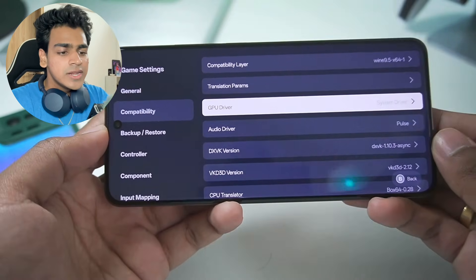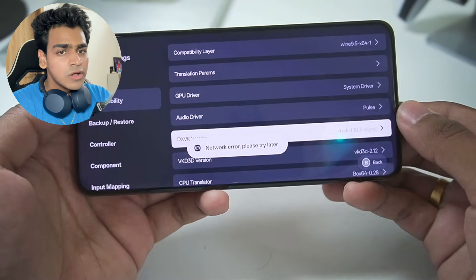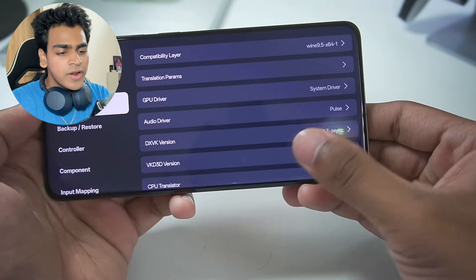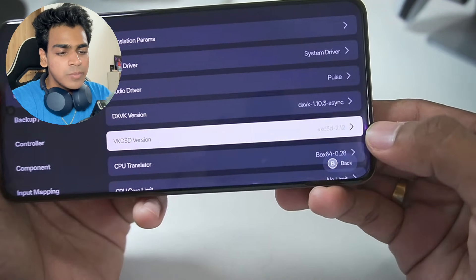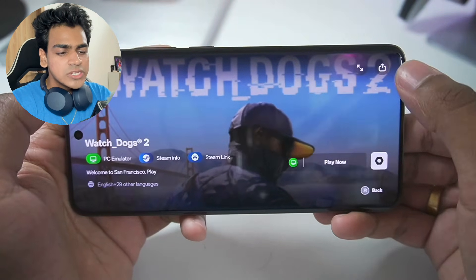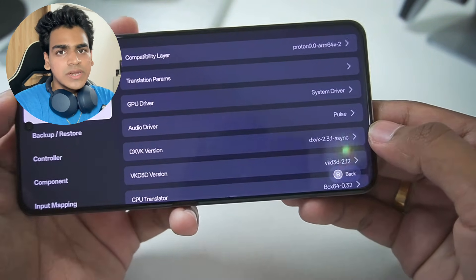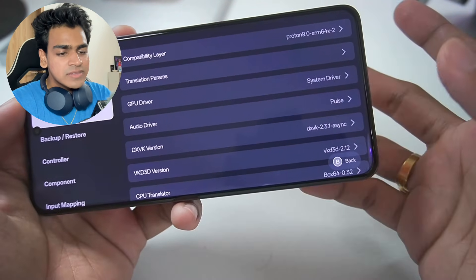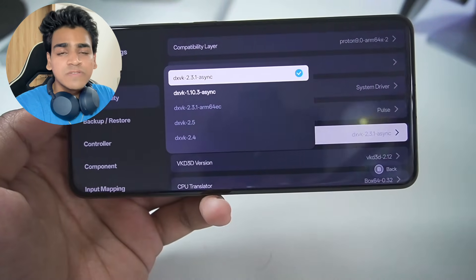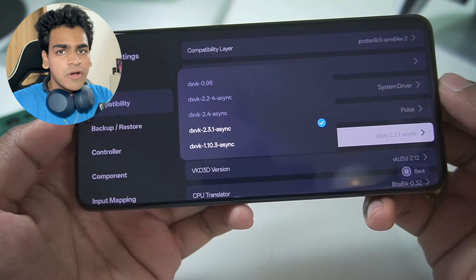Gamehub emulator is still in its early stages. Regarding the DXVK version, most of the time when you add a game it automatically configures an appropriate version. For example, GTA 5 defaults to DXVK 1.10.3 Asynchronous, while Watch Dogs 2 defaults to DXVK 2.3.1 Asynchronous. However, the best DXVK version I recommend for all games is DXVK 2.4, either the normal or Asynchronous version.